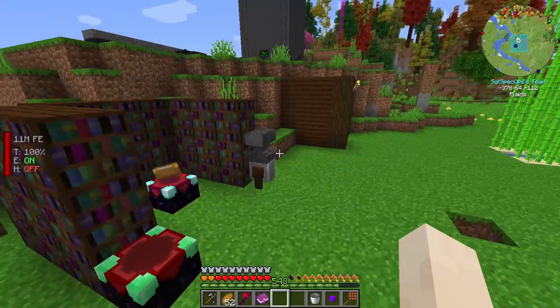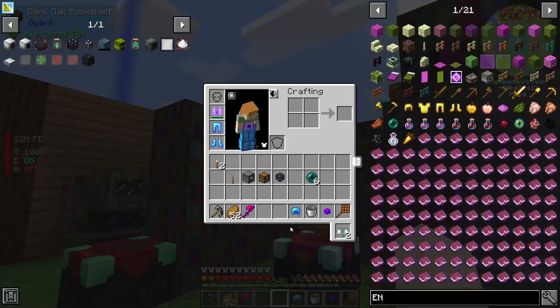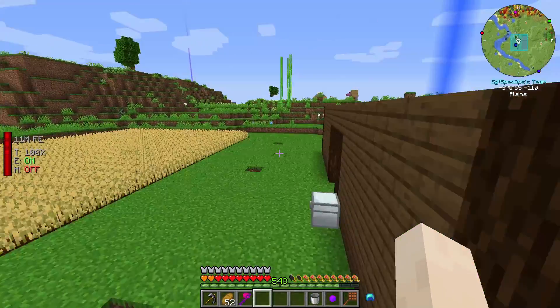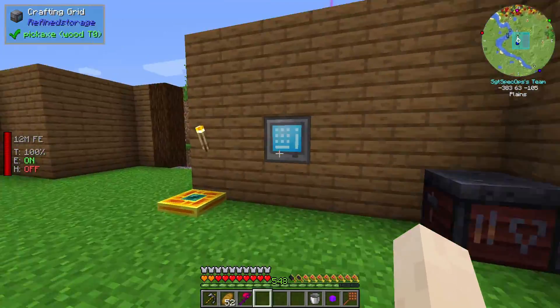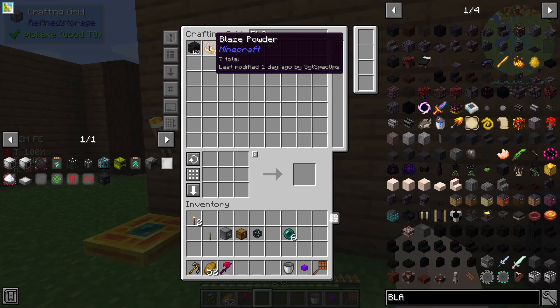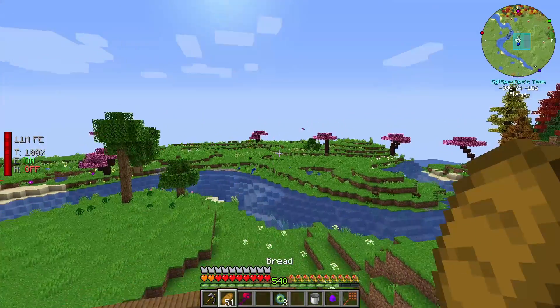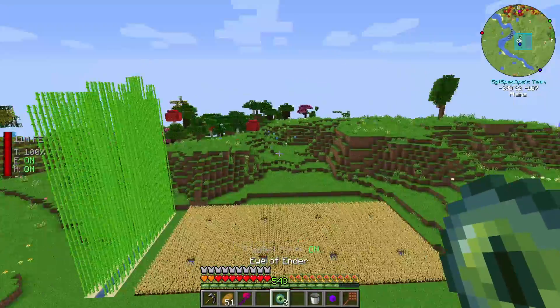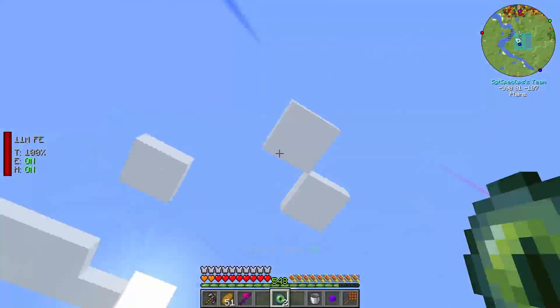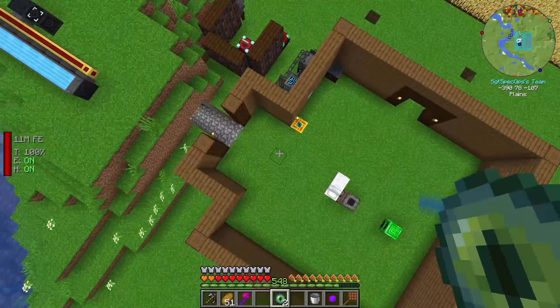That's just one. Let me fix up my helmet really quickly. Okay, so what we got to do is we have to go to the End. Do we have any Blaze Powder? I only think I'm going to make like three for now. Do we still have Ender Pearls? And we can fly, so...